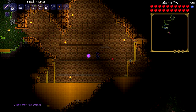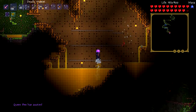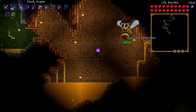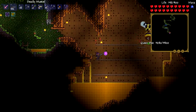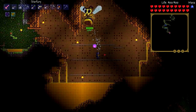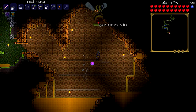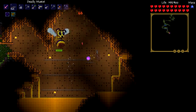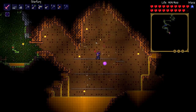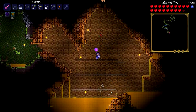Musket. Queen Bee has awoken — guess she's angry I killed that thing. Oh she's big! You want to sit still for a second, honey? I called her honey. Well it doesn't look like she's going to hurt us too badly. She shoots bees out of her butt — that's kind of funny. Get this life regeneration from the honey — looks like it lasts 30 seconds, all I gotta do is dip myself in it.